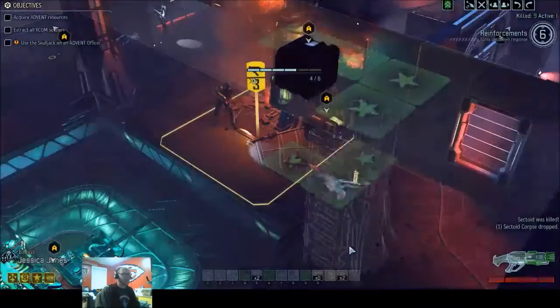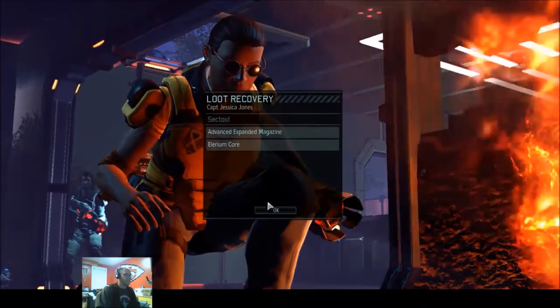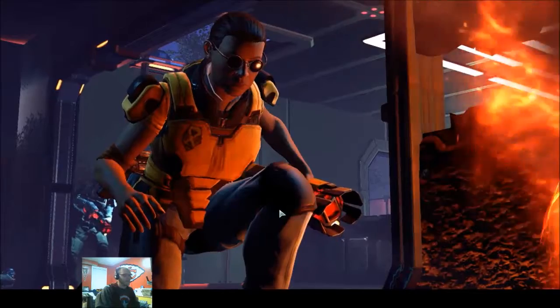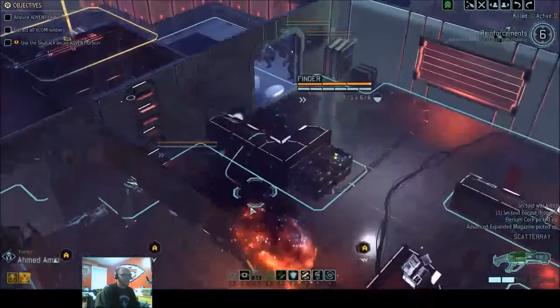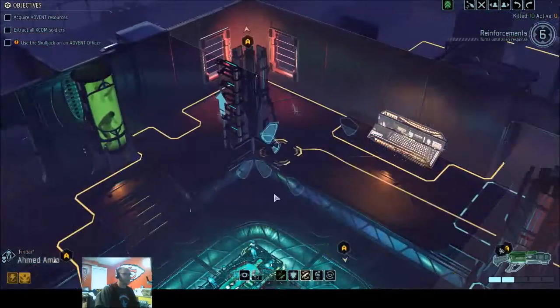Now we can go pick up this stuff and get out of here. We got six turns. Advanced Expanded Magazine. Lyrium Core. At least everyone's getting some training out of this — I'm not sure it's the right kind of training, but it's some kind of training.